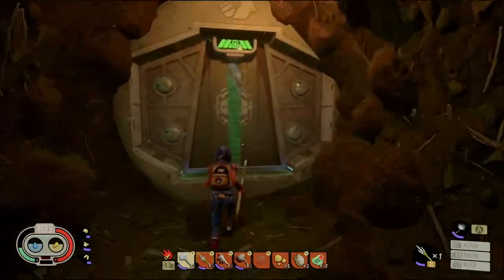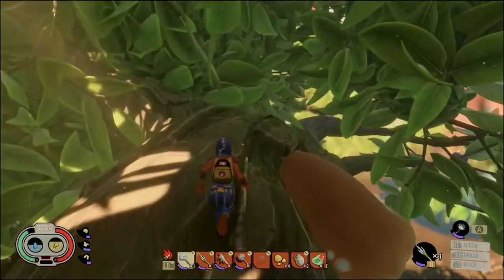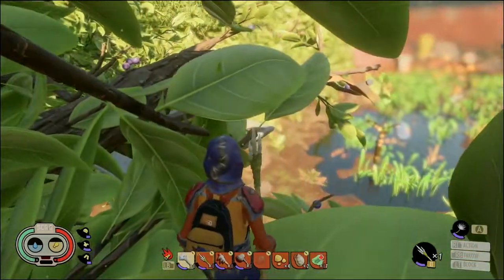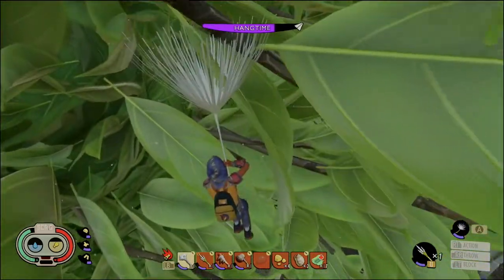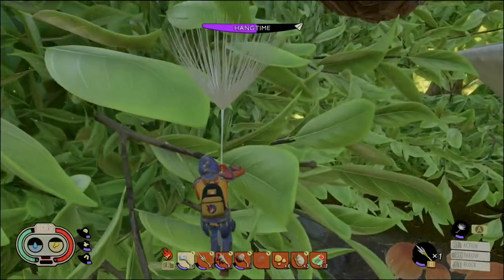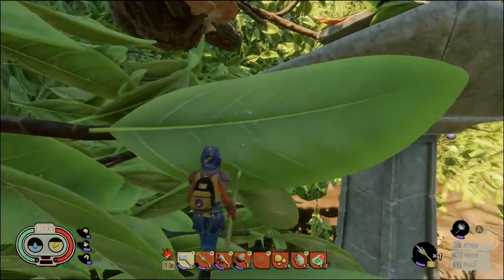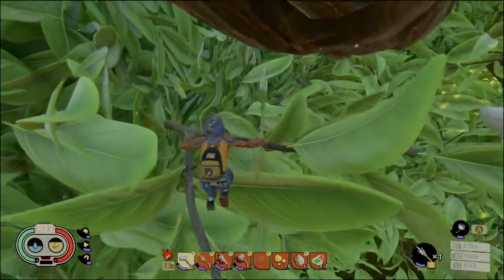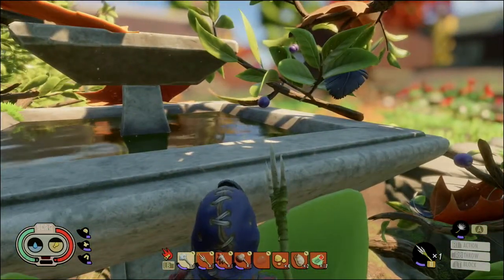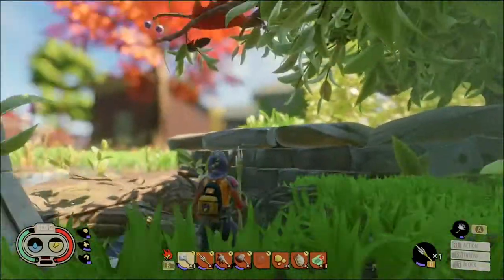Let's check out that birdbath while we're here. I think the birdbath would be over this way. There it is right there, so let's work our way over. I think I could parkour over there. So far, so good. Nope — I'm stuck. Oh, I messed that up. We can recover from this. No. What am I doing? Let's try this way. I can just get over to this leaf. I think that might be it. Oh, no. So close. I could taste it.